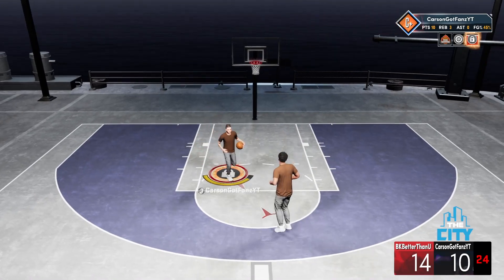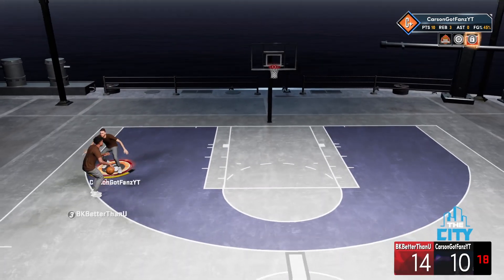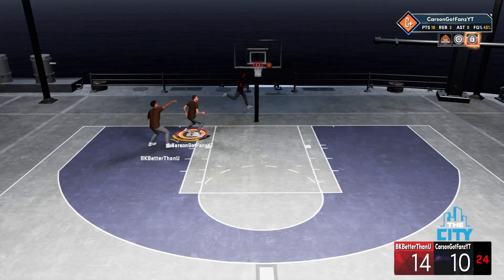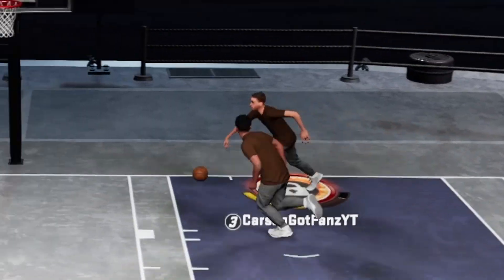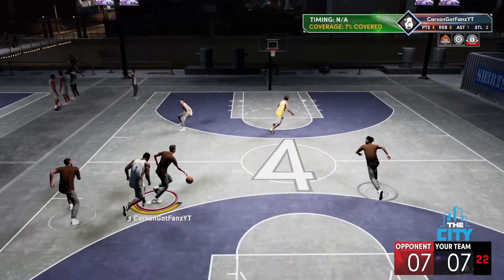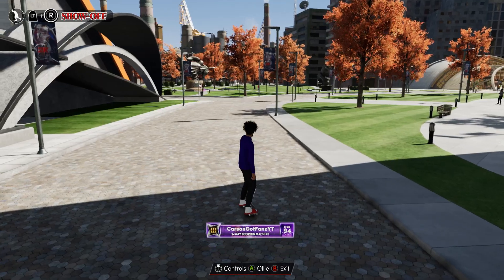Now showing some clips of how I use these dunks in game. This is from Rookieville but it's basically the same every year. Here I do an up-and-under — I lock them up, take the baseline, curry slide, up-and-under, just like that. The key is to use your basketball IQ: if someone's behind you, hold up on your right stick for a safe dunk. If no one's near you, hold down for a flashy dunk. Someone's to your left, go right; someone's to your right, go left — simple.